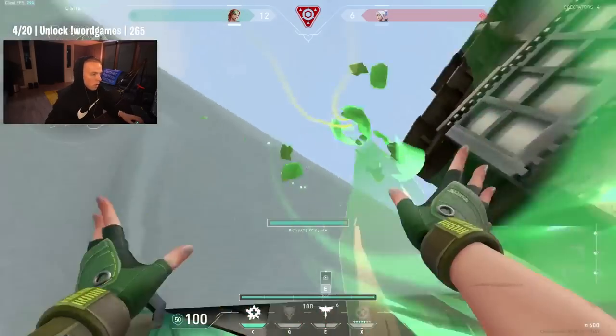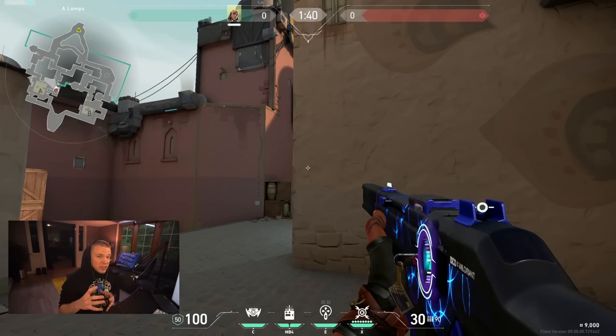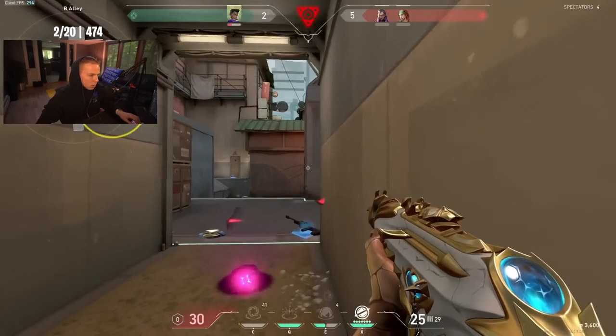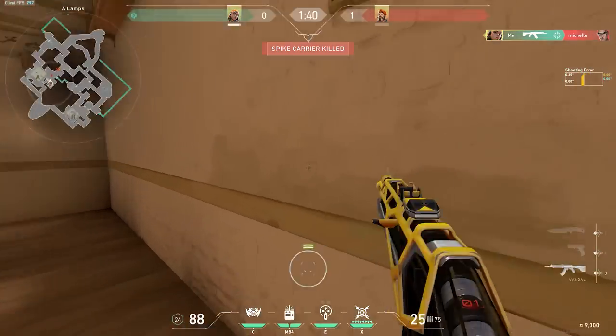It's impossible to cover every single scenario where you should be wide peeking versus jiggle peeking — there are literally an infinite amount of scenarios. The best advice I can give is to analyze the given scenario you're currently in. If you know you're completely isolating one single fight, then it's likely a better idea to wide swing because the player won't expect such a wide peek, and you don't have to worry about getting traded by a second player. But in a situation like A short on Bind, jiggle peeking is better because you can isolate one fight at a time.